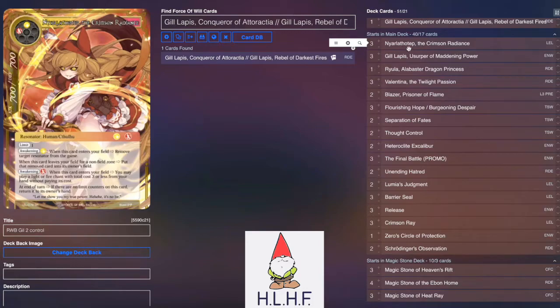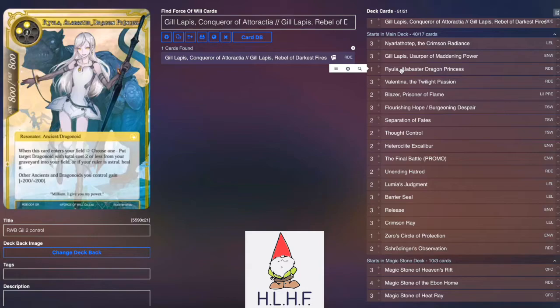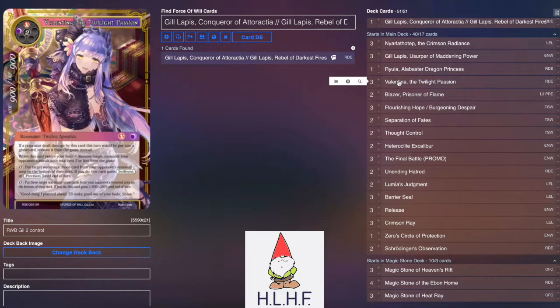Gil Lapis, Usurper of Maddening Power, is used as a consistency engine to grab those one-drops — things like Flourishing Hope, Separation of Fates, Thought Control, all kinds of stuff. There's also a Reula to potentially heal Gil Lapis if he dies. Valentina, the Twilight Passion, serves as another aggressor as well as helping fuel the RFG for Gil Lapis a little bit.